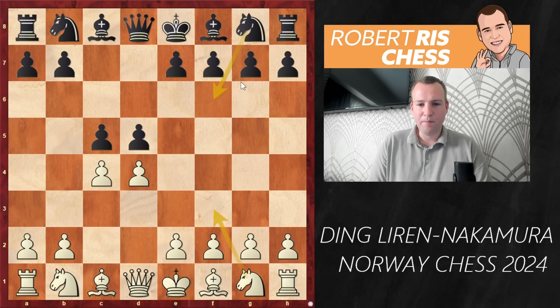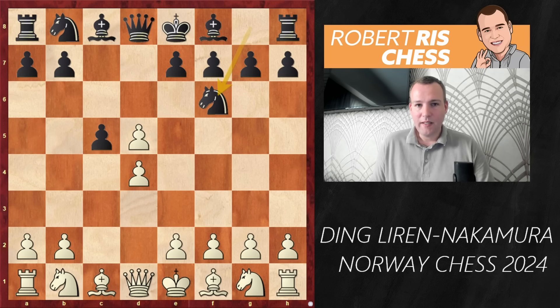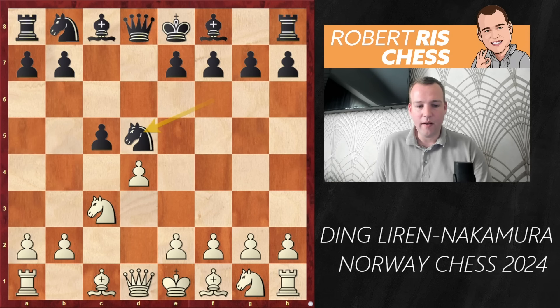We know he didn't manage to win the event in the end, but it's interesting to see how Ding copes with this idea. Pawn takes d5 is played, and of course black can just take back with the queen on d5. But here probably the most interesting move possible is Nf6 - this is definitely a small surprise, not seen very often at grandmaster level, and probably comes as a huge surprise to Ding. Black is flexible: he can take back with the queen or consider taking back with the knight.